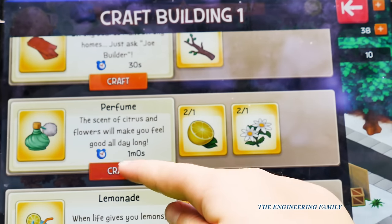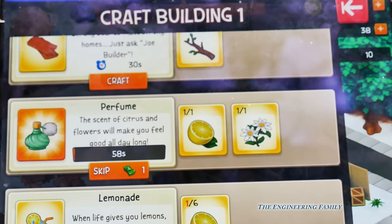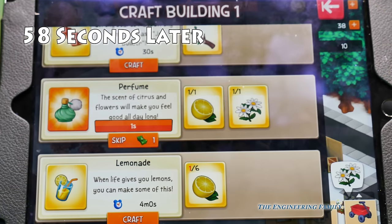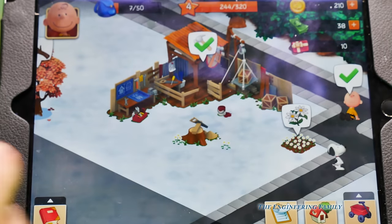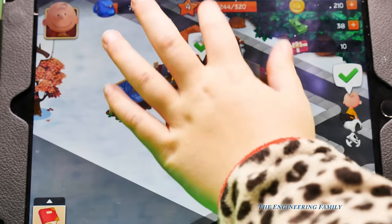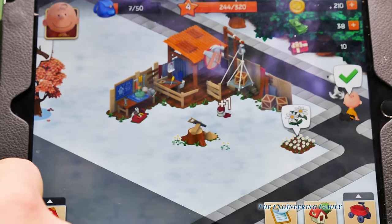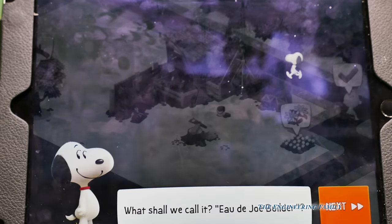That's lemonade. So in 59 seconds we'll have lemonade - or we'll have perfume. Let's hit check. Perfume! This is fantastic. Alright, we've created another quest.